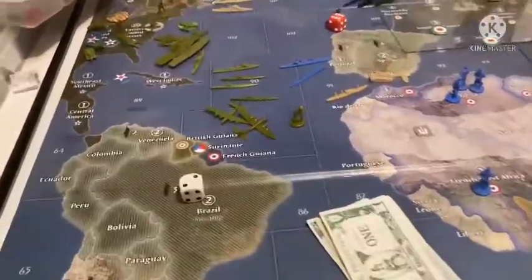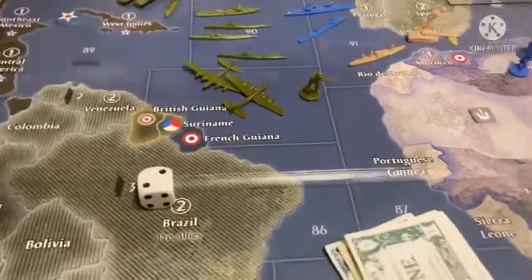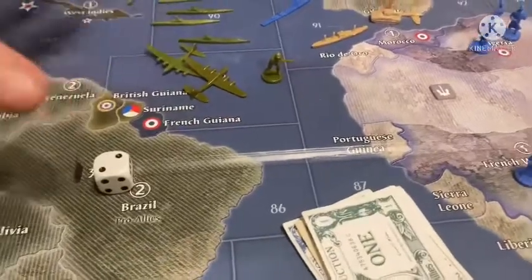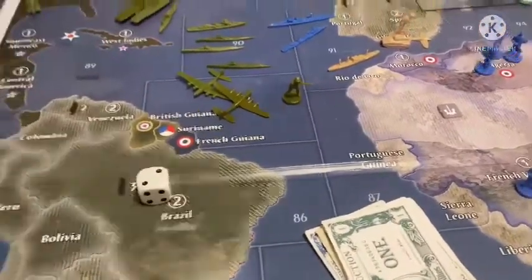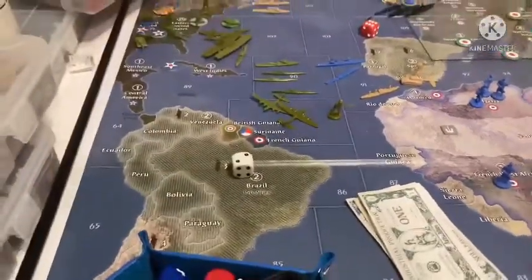I have $53 as the Americans. I'm buying two bombers, three subs, one destroyer, and that will fill up my eastern and central factory bays, and that infantry will go to the West coast.